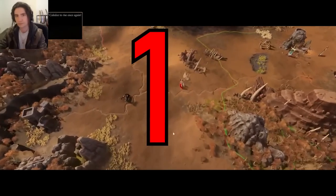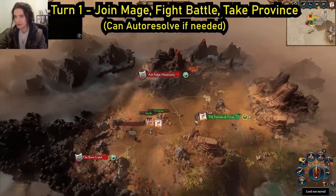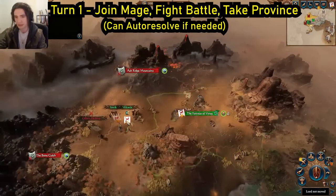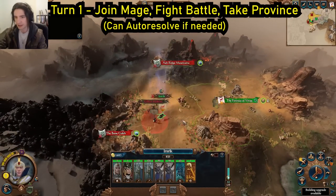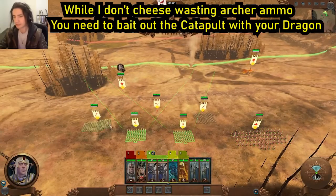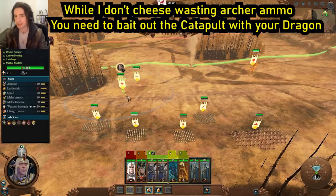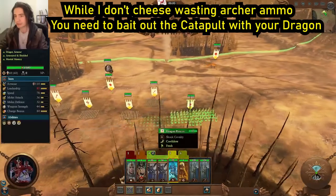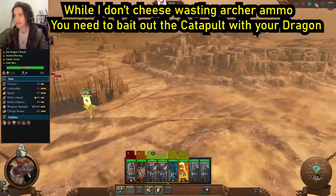It is time for Kalidor to rise once again! First thing we're going to do is, of course, starting off, get Mikaela — she's always the MVP. We're going to fight this on the battlefield. Make sure you have your archers hotkeyed to number one, spears on the flanks, and we'll keep our mage not too far back. We'll keep Imrik here, cavalry on one side, dragon on the other. We want this up front because we're going to bait out the artillery rounds.